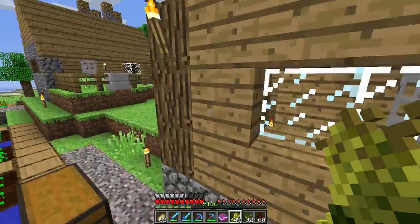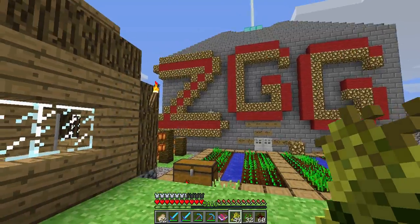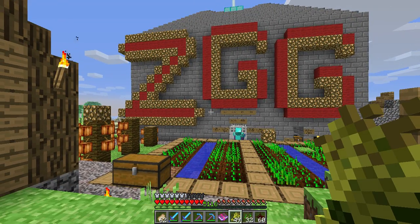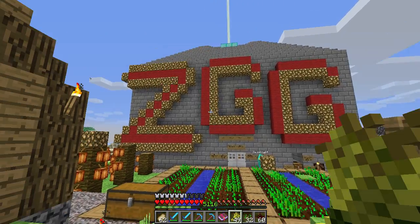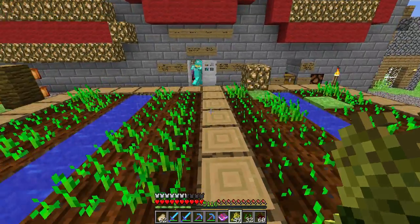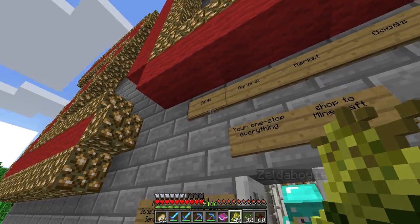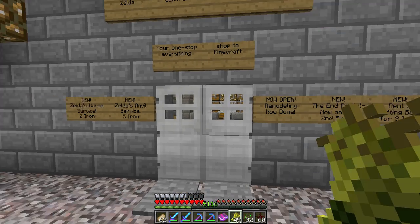As you saw when we came in, let me show you - we've got 'ZGG', which stands for Zelda's General Market Goods. He just doesn't have the 'M' in there, but you can read it as Zelda's General Goods. Look at all these signs here - he's got it right: Zelda General Market Goods.